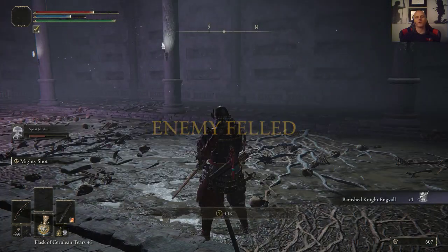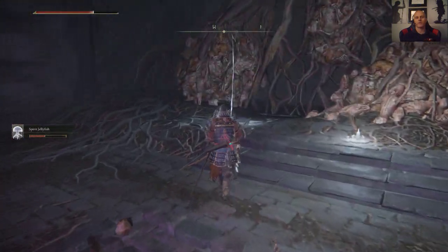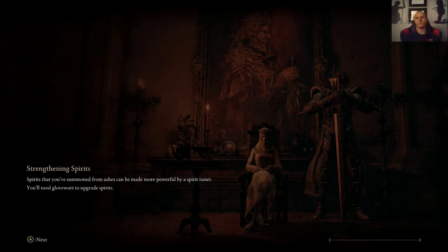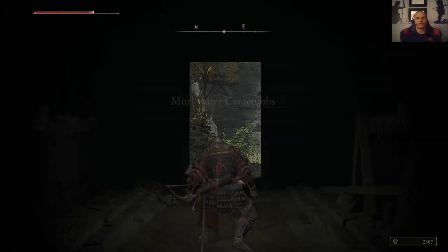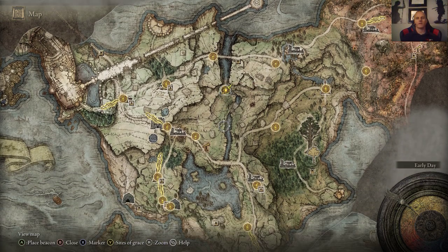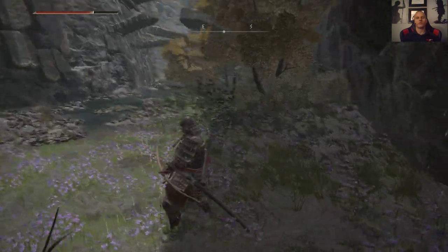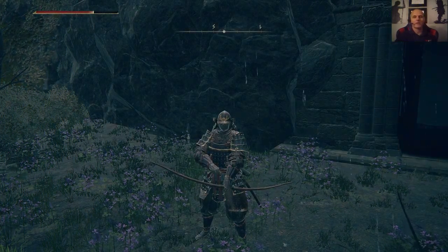We got Banished Knight Ingvall, who is a super great spirit ash for early game — you're definitely going to want to have a really good tanky spirit ash. This has been a pretty good little run at Murkwater Catacombs. Did pretty good, got it done. I will catch you guys later — if you like the archer build for the samurai class, leave me a comment, and definitely subscribe.